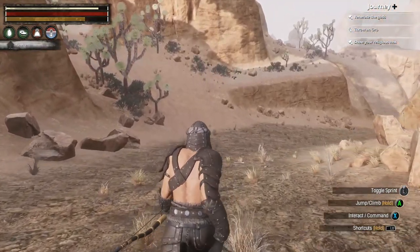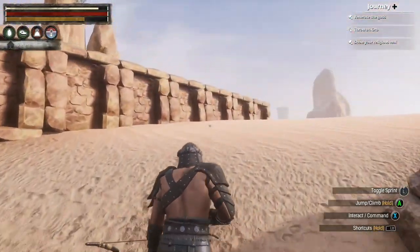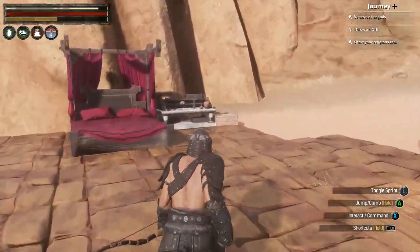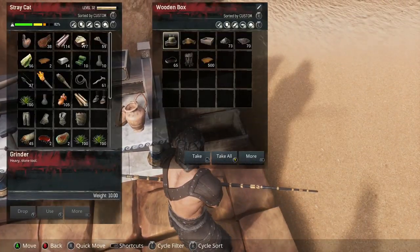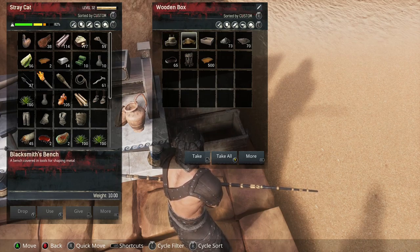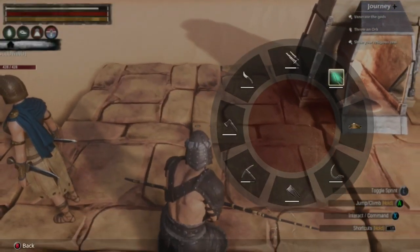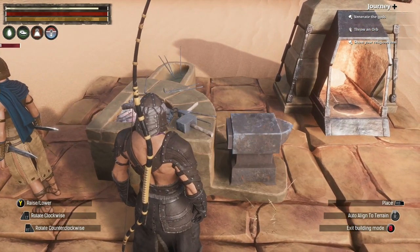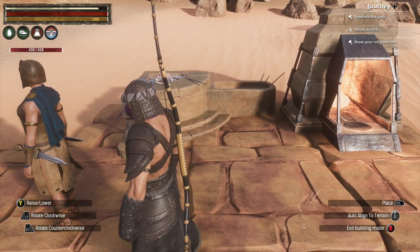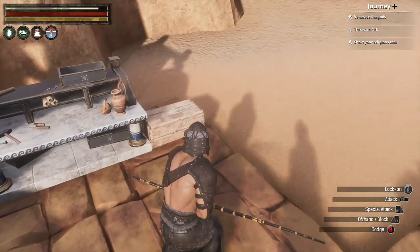Now we have to head back. Actually, how overburdened am I? Because I know I'm in the red, but I don't know how much in the red. The blacksmith bench — I'll actually need that. So we'll put this here. Yeah, that's not a bad idea.